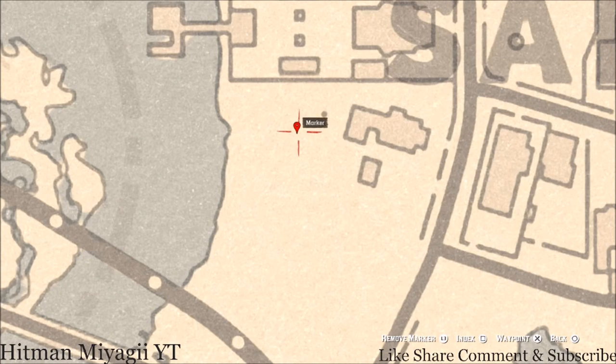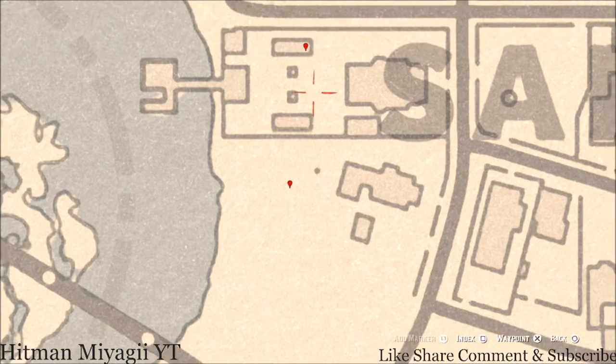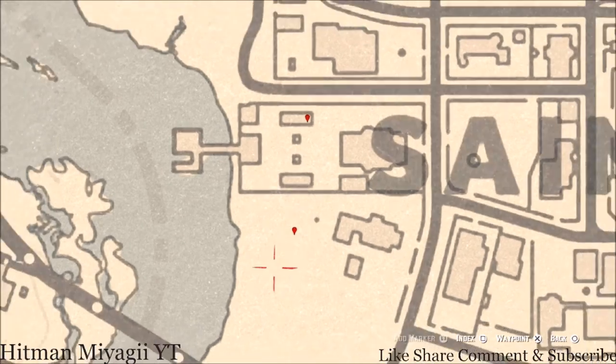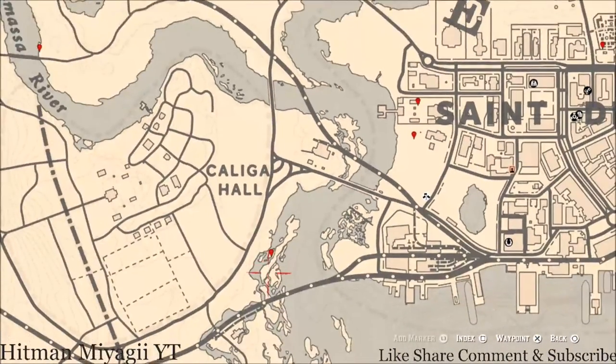Right down here at the next marker there's a big tree. Come into this backyard — you can just go around the outside — right here at this location there's a very large tree. Go to the base of that tree with your metal detector and you will get a random lost jury.